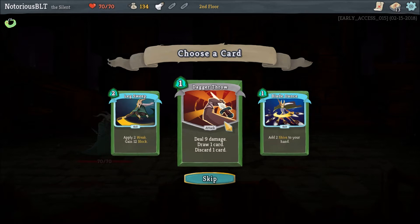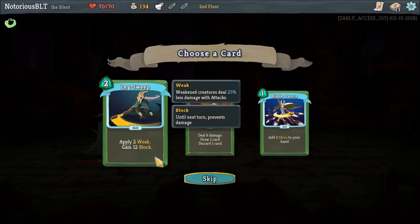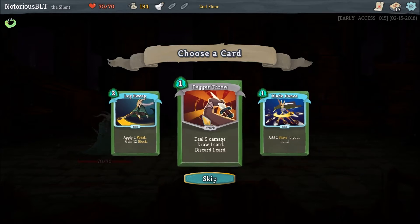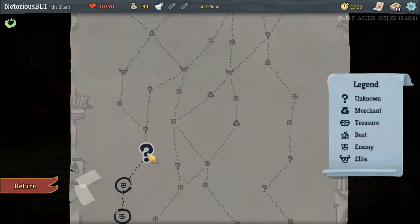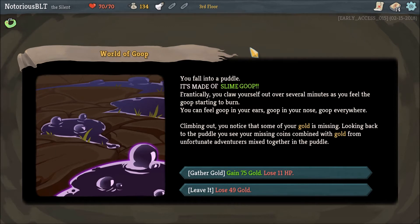Dagger Throw: deal 9 damage, draw 1 card, discard 1. Blade Dance: add 2 shivs to your hand — shivs are 0 cost attack cards which exhaust. Apply 2 weak, gain 12 block. This is better than Defend, but it does cost 2. I kind of like this because it does damage and also allows us to discard a crappy card and possibly draw one I like. You fall into a puddle made of slime goop. Frantically you claw yourself out over several minutes as you feel the goop starting to burn. You can feel goop in your ears, goop in your nose, goop everywhere. Climbing out, you notice some of your gold is missing. Your missing coins are combined with gold from Unfortunate Adventurers mixed together in the puddle.